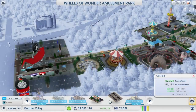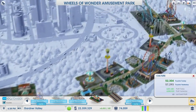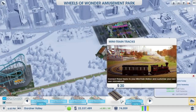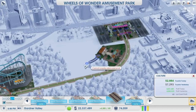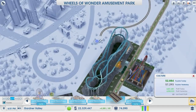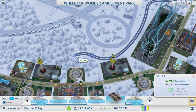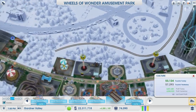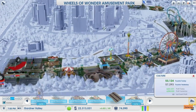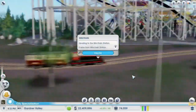Now we're going to talk about one of the unique secondary attractions: the mini train. The mini train is different from the other rides because it can be used to transport tourists. There is a train track that you can draw off of it. You can draw this track like any other road or track, so it can get quite a distance away from the base ride. You can also place an extra station. Tourists who get on at one station will get off at the other, so by using this mini train, you can guide the tourists to a different part of the park.